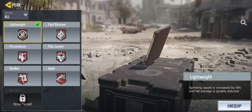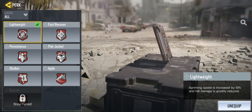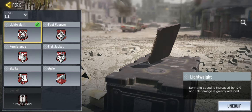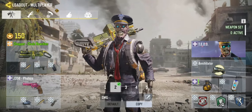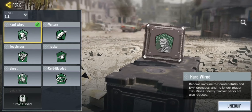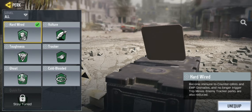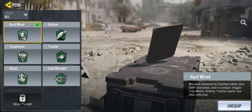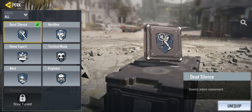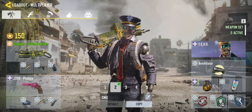For my perks, I use lightweight because the chopper is a heavy gun — lightweight increases your sprint speed, giving you a boost that's much needed. I'm using hardwired because in my play style I tend to trip over a lot of trip mines. And of course you'd be absolutely silly not to use the silencer, so that's what I have equipped.